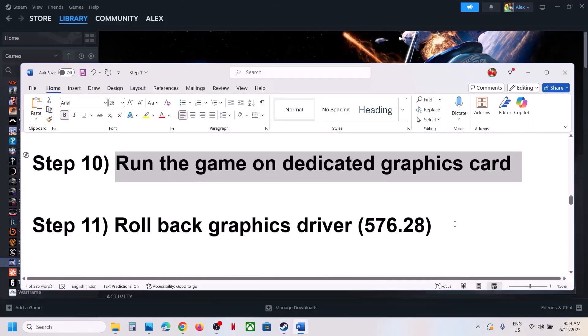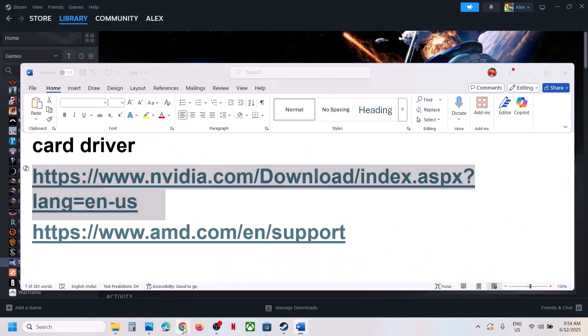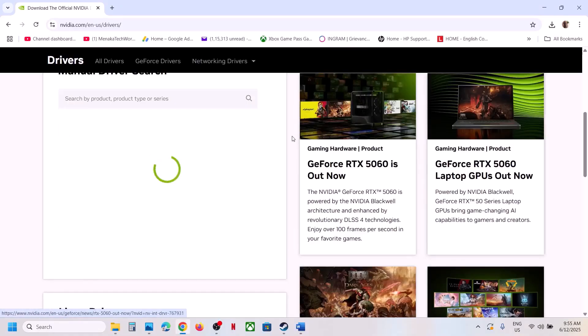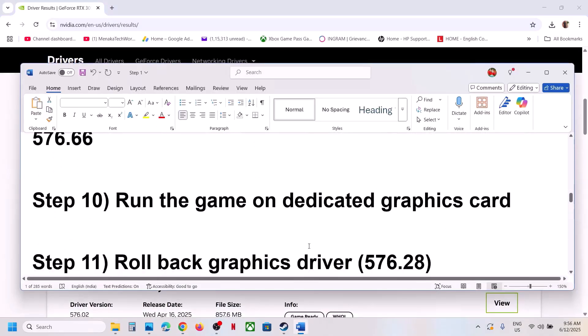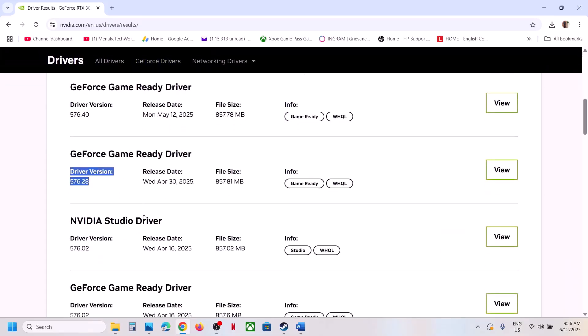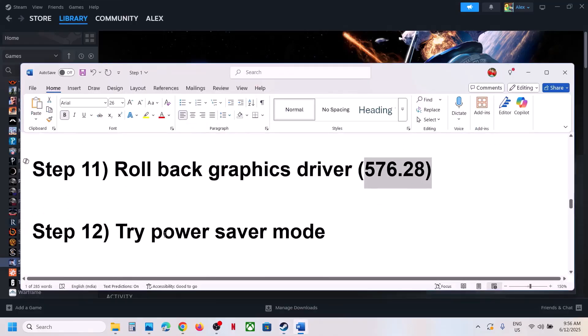If still not working, try rolling back the graphics driver. This has worked for a few players. Go to the Nvidia website, select your graphics card and operating system, click Find, then scroll down and click View More Versions. Find version 576.28 — the GeForce Game Ready Driver — click View, download it, install it with Clean Installation selected, then restart your computer and check.